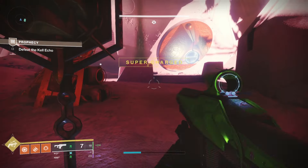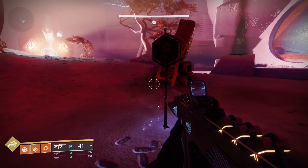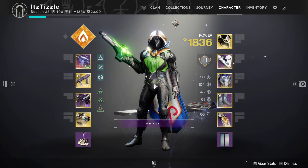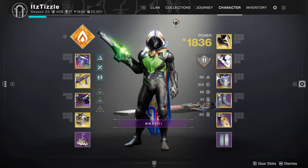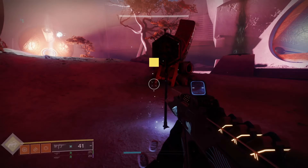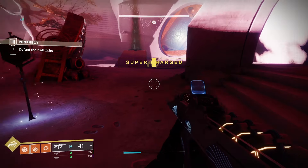So real quickly, before you rally, you want to put on triple reserves. This is going to give you more ammo for the mission, so long as you don't die. This is kind of for solo flawless dungeons and stuff, so if you die you're kind of screwed anyways. Once you do that, you can swap back and you still have all your ammo.